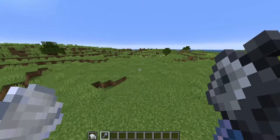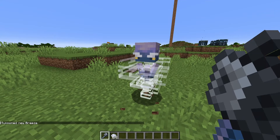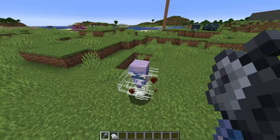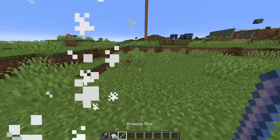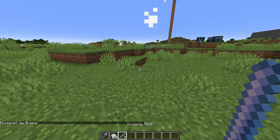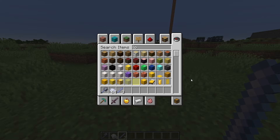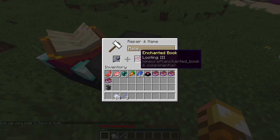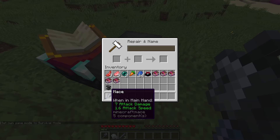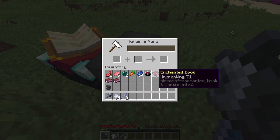Let's talk about breeze rods. As you can see, we have the breeze here. It's supposed to drop between one to two breeze rods when killed by a player. It doesn't really matter if you have looting or no looting. And I tested it — you cannot have looting with the mace either. I do think there are a couple of enchantments the mace should get, such as Sharpness 5, Looting, and Unbreaking.